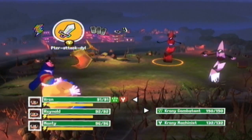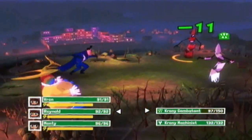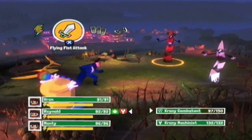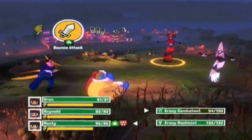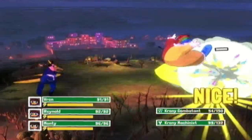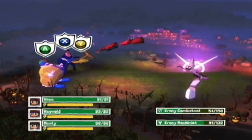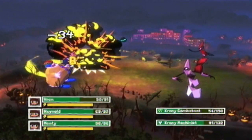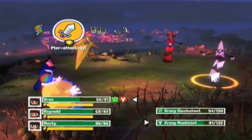We'll have Ren attack that chronic combatant. I forgot how high enemy health actually gets. We'll have Ren take out the combatant too, since it's weak against that machinist. And Monty — he's weak against monsters, so we'll have Monty attack the machinist. Bounce and boom! I actually love the clown's secondary attack. It's probably the most hilarious because it just does the cartoon-style running towards them. Whoa! That's bad, because Ren is weak against machine-type enemies.